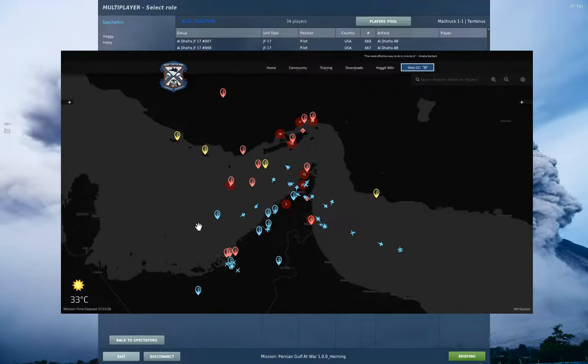Hey guys, let's do some multiplayer in the hip. So this is the Persian Gulf at War server. It's basically a dynamic PvE campaign hosted by the Hoggett community. You can log on here and do just about anything — get in a Tomcat and shoot down enemy planes, get in a Hornet and shoot down or blow up radar installations, hop in a Harrier and blow up trucks and buildings, or get in a helicopter or one of the unarmed jet trainers and go capture airfields for the blue team.